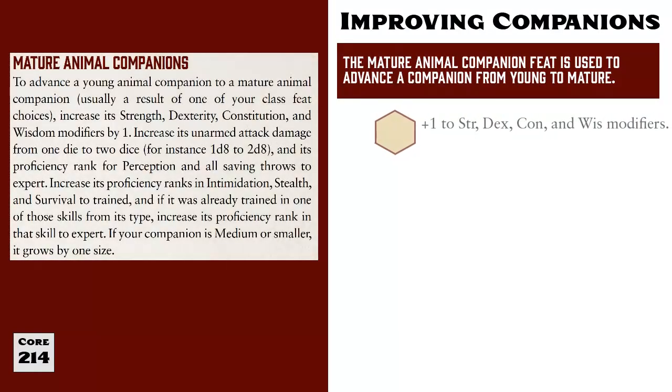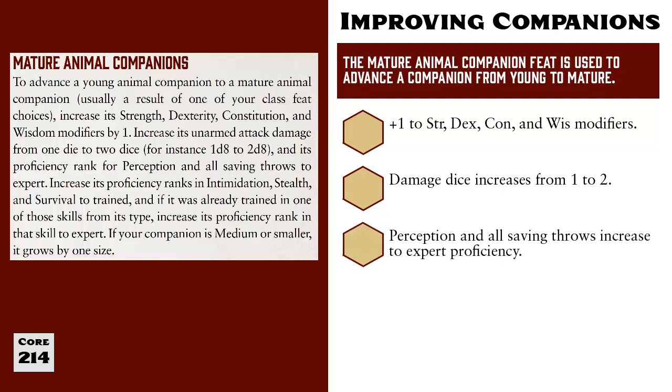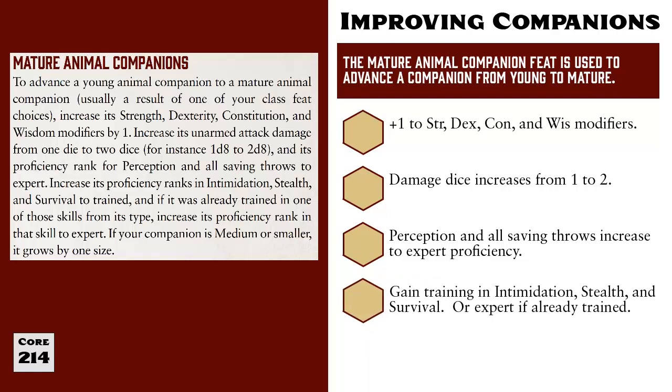Mature Companions increase their Strength, Dexterity, Constitution, and Wisdom modifiers by 1. Their unarmed attack damage increases from 1 die to 2 dice, and their proficiency levels in Perception and all of their saving throws increase from trained to expert. They gain training proficiency in Intimidation, Stealth, and Survival. If the Animal Companion already had training in one of those skills, then that skill gains expert proficiency instead. And if the Animal Companion is size medium or smaller, then it grows one size.